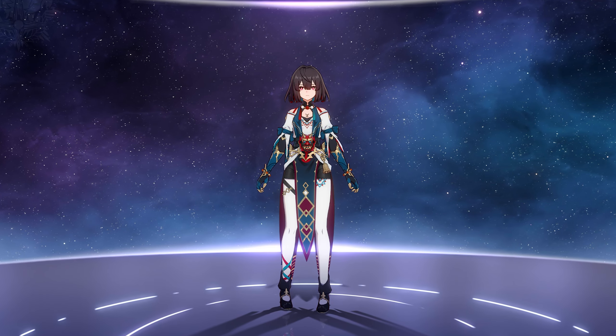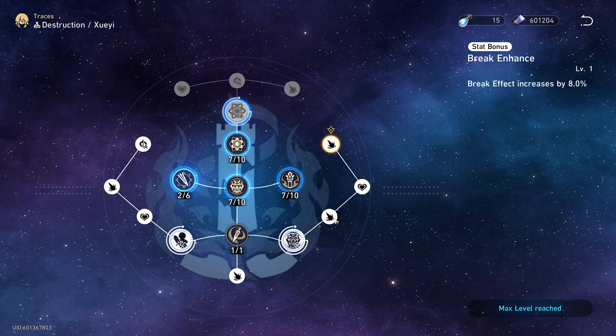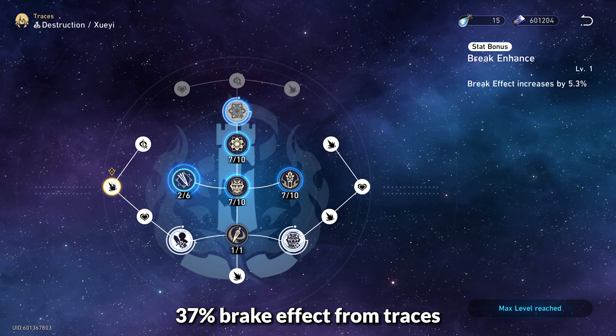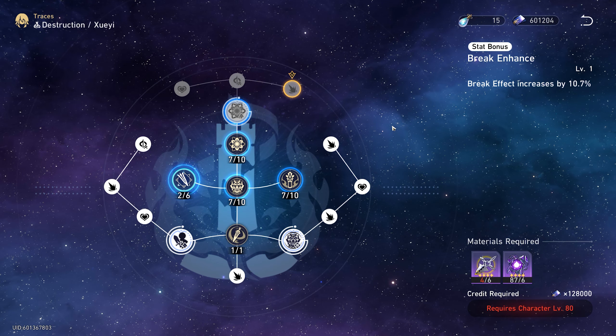Shui Yi is the newest 4-star character added in Honkai Star Rail, and ever since she was announced I was looking forward to her. She's an interesting quantum destruction unit that scales very well off of break effect. Version 1.6 really put a focus on this particular playstyle, and I for one am enjoying it. As a 4-star character she will need some extra investment, but I think I put together a pretty decent build on her.